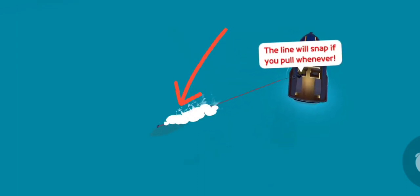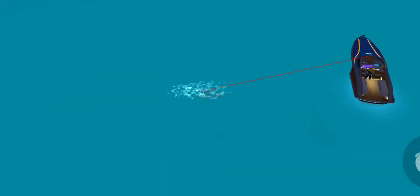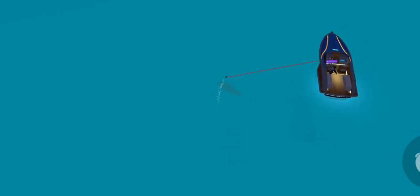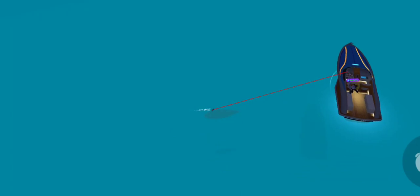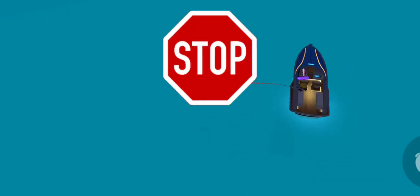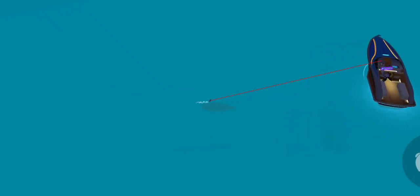As soon as you see the fish pull away like this, you have to click this button. You basically just sit here and wait patiently, and every time he pulls away just click it until you see the splash. The best method for this is to just stop blinking because honestly, he's fast.